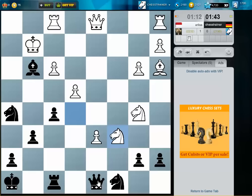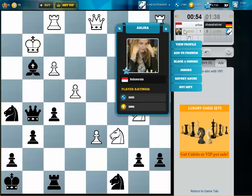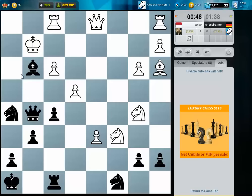Queen g5. I'm not sure, but let's try this — I like the idea. His king, or rather her king, is very, very open. So her king is very open and I think there are dangerous threats now.